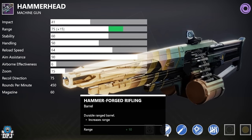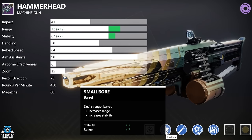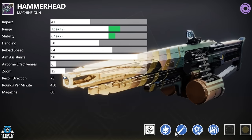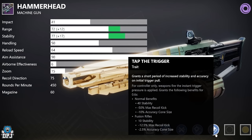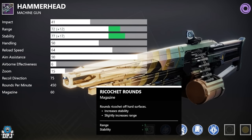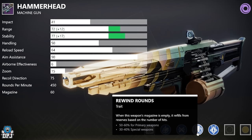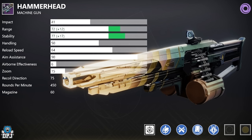Now we move on to Hammerhead, the Heavy Machine Gun. For PvP: Hammerforged Rifling, Extended Barrel, or Smallbore, with High Caliber Rounds or Ricochet Rounds, then Unrelenting paired with Killing Tally or Tap the Trigger — the perfect PvP roll. For PvE: same barrels, High Caliber Rounds or Ricochet Rounds, then Rampage and Envious Assassin for massive damage output and tons of bullets. Rewind Rounds and Onslaught is also a great roll you shouldn't be turning your nose up at.